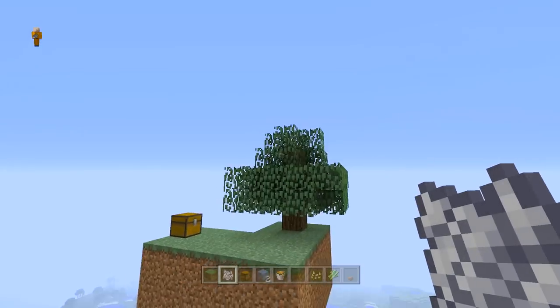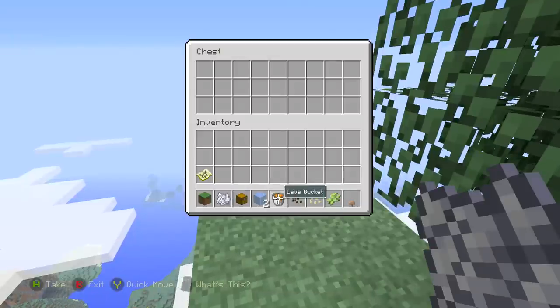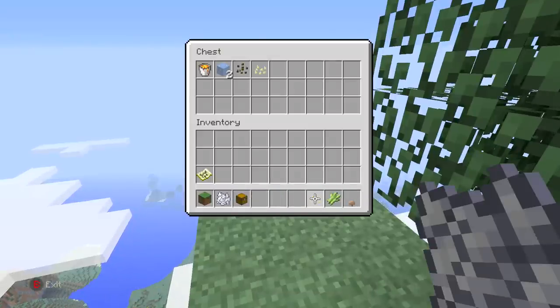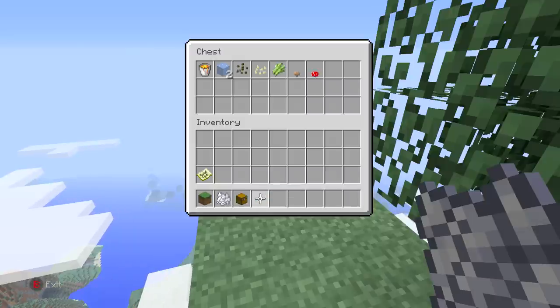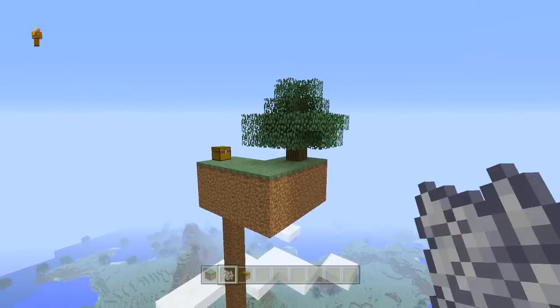How beautiful is that? That was like magic of editing, I love it. Now in your chest you need to place your one lava bucket, your two ice, your two melon seeds, your sugar cane, your mushroom, and also your other mushroom. Simple. And that is your sky block island almost done.